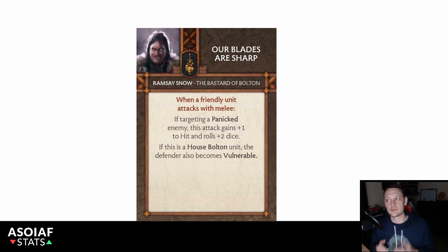Inside the neutral faction, we have other attack discards which can allow us to recirculate cards. If you can play this card early and circulate it into the discard pile, this is one of the main cards we are going to look to bring back into our hand.